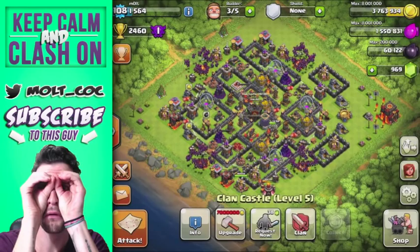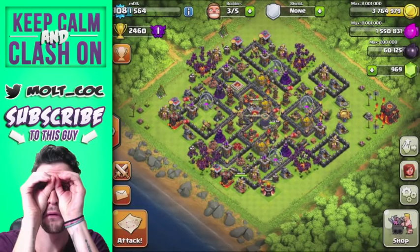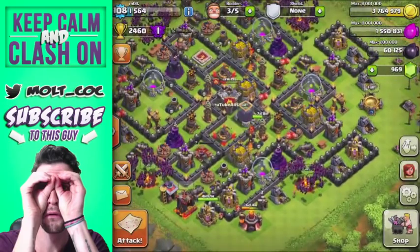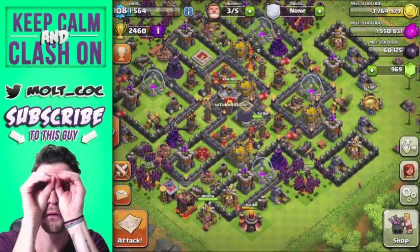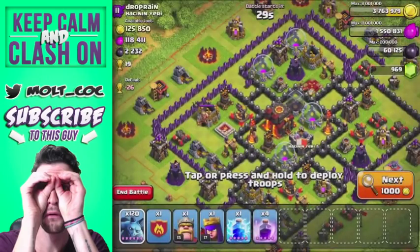We're not going to wait on the rest of the donations, so that means we've got 130 minions about to go to work, 125 of them being maxed. I've got a lot of gold — I'm probably going to use it on walls or maybe a tesla once I get up to 500k. Let's go ahead and jump in and find a base with a good amount of loot.